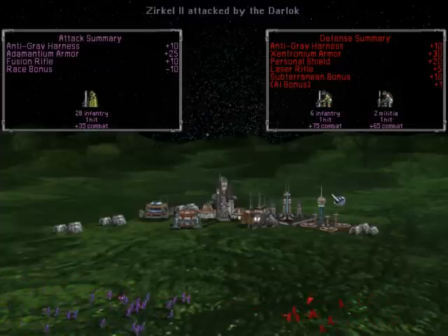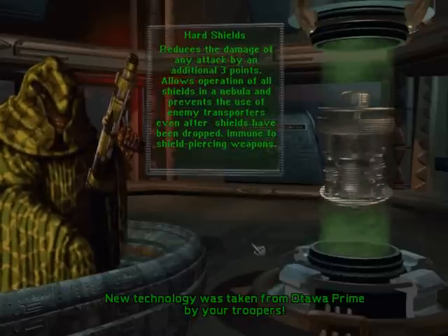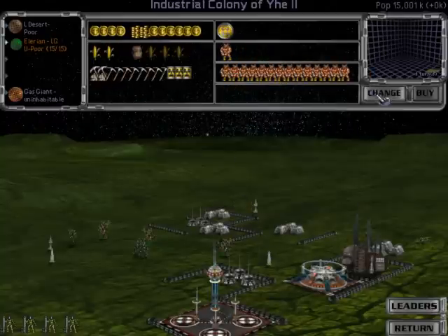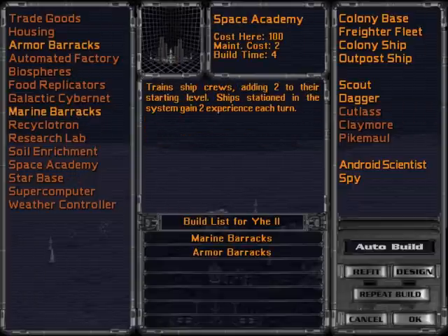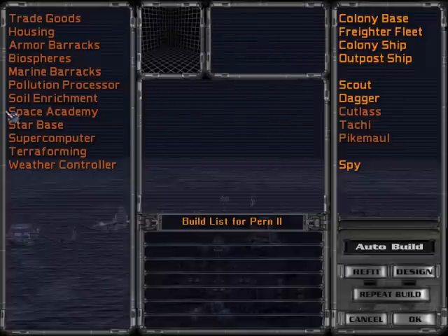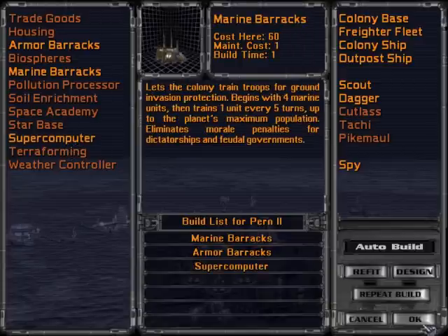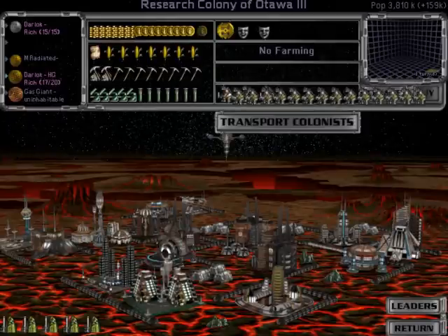A successful invasion will grant you control of the colony with all the structures intact. The population is enslaved, and you also have a chance of gaining enemy technology. A captured colony will have reduced productivity, and the colonists might rebel if there's not enough ground forces stationed there. Otherwise, the population will slowly be assimilated into your empire and productivity will return to normal. The benefit of having population from another race are their genetic bonuses — an assimilated race that provides a bonus to farming, industry, or research will still apply.